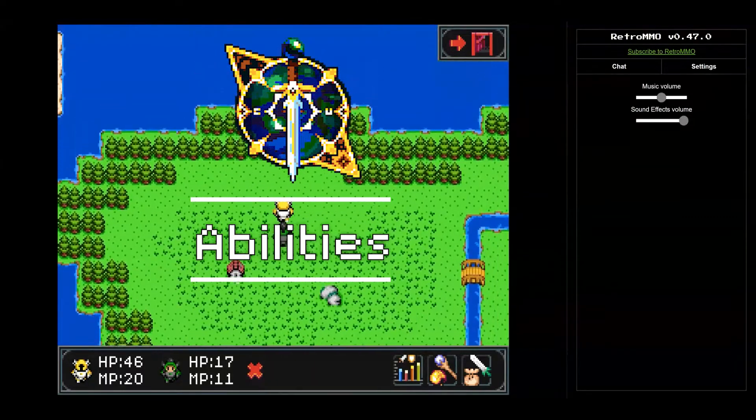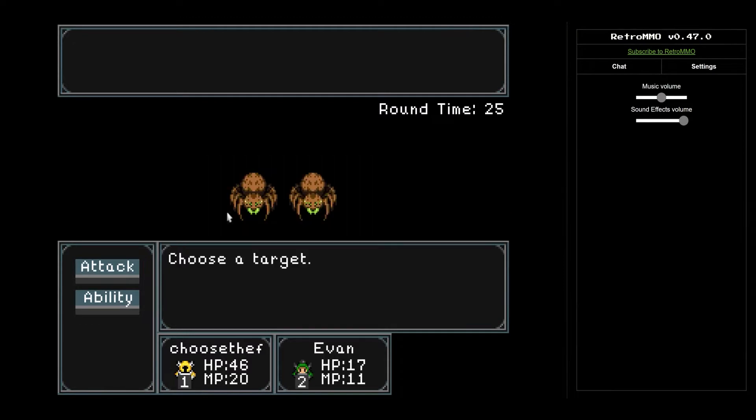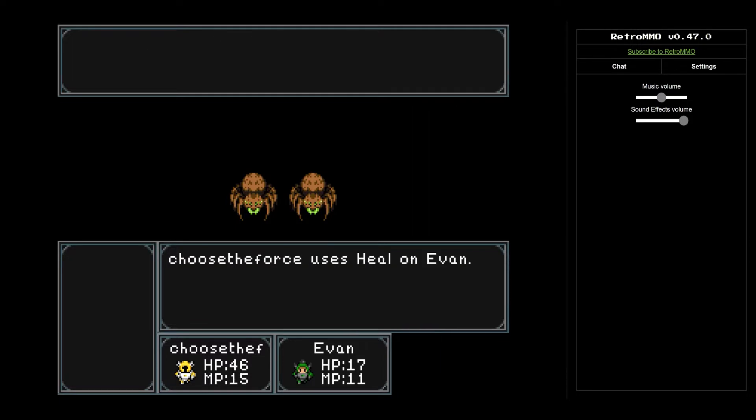A major update was done to the battle system. There is now a menu where you are able to choose different abilities that you have unlocked through leveling. The heal ability is the newest addition to this menu. Now you're able to fight even more monsters for longer — just make sure you don't run out of MP.